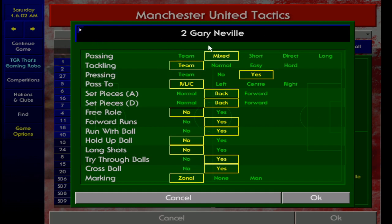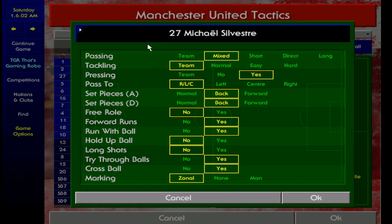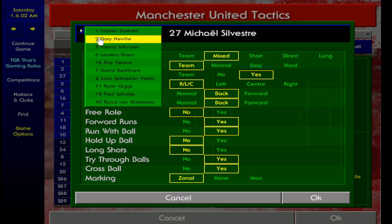For the right back, I've got passing mixed, pressing yes, set pieces always staying back, forward runs on, running with the ball, try through balls, and cross the ball in. The same goes for the left back — it's exactly the same. So you need a player with good stamina, good pace, good acceleration, good crossing, and good passing. There's a lot of things to consider if you're going to run this formation with these player instructions.